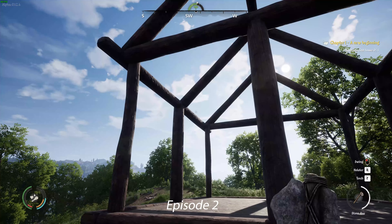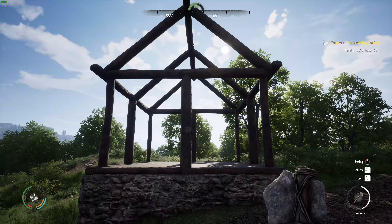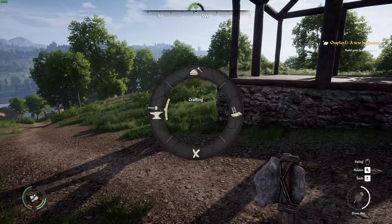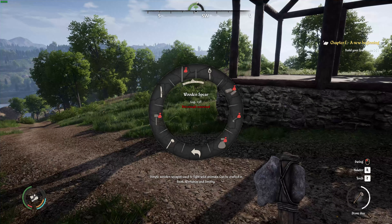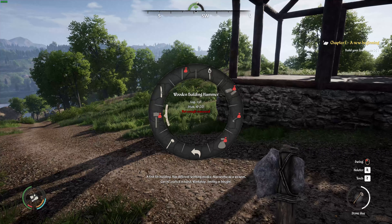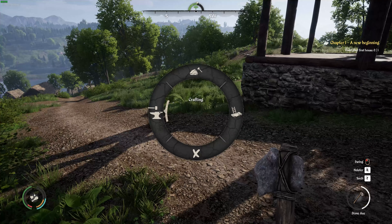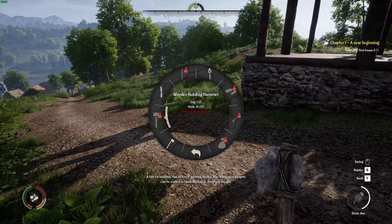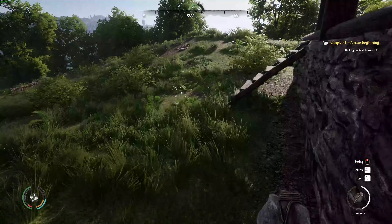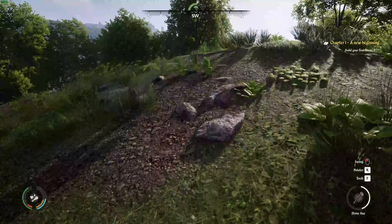Welcome back. In the last episode we built our house. I was going to work out how to put the straw roof on. I noticed when I clicked on crafting we have a wooden building hammer — the guy said you need a hammer. So I think this is what we need. We need to get some more sticks and see if we can build the building hammer and then build the straw roof.